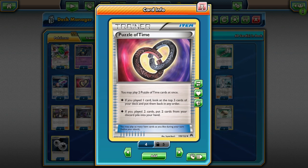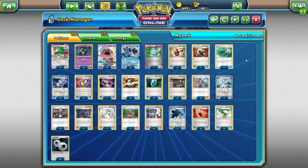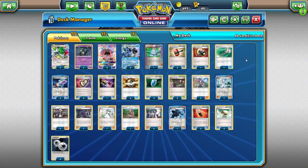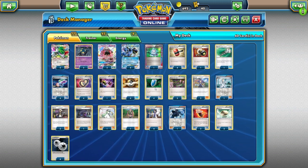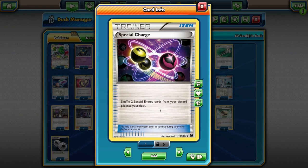Puzzle of Time is great to get back pretty much anything you need. If you're out of VS Seekers, you can grab Supporters that way. If you need Lasers or Virbank City Gym, it's a great way to get those back. It's also a good way to recover Pokémon — we aren't playing any dedicated recovery card like Super Rod or Rescue Stretcher, so Puzzle of Time covers that. We're also playing four Ultra Ball and four VS Seeker, which are standard. We're playing a copy of Special Charge because we only have four DCE for energy, so Special Charge gets those back without wasting Puzzle of Time.